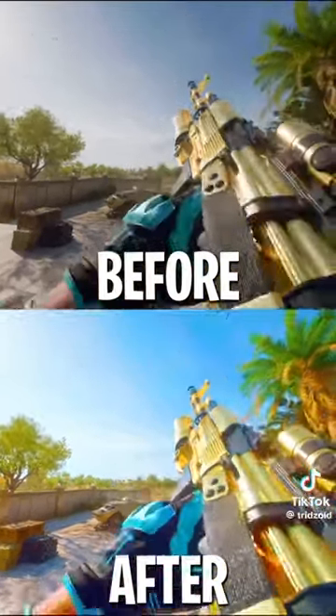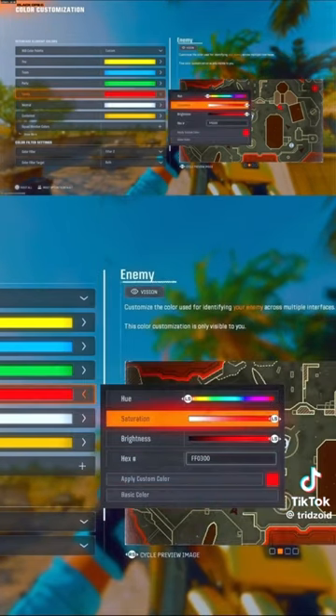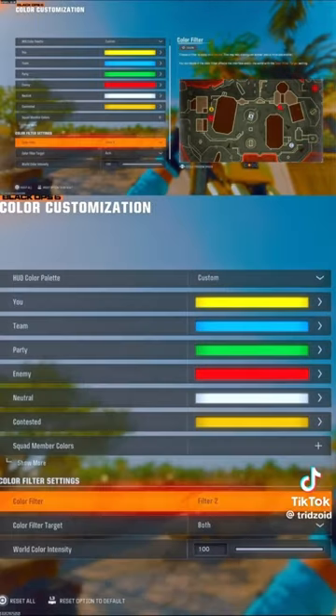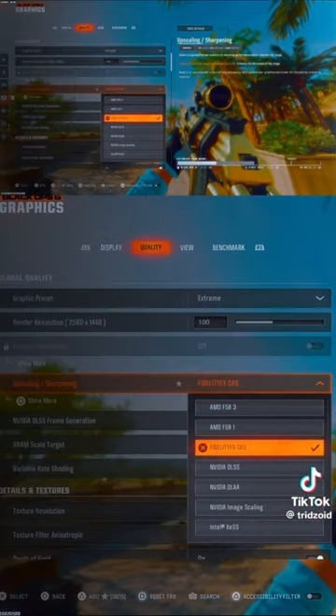The first thing you want to do is head on over into your settings and go to the color customization tab. For the enemy highlight color, you want to set the brightness and saturation to the max. For the color filter settings, go to filter 2, set the filter target to both, and the world intensity color, set them all to 100.